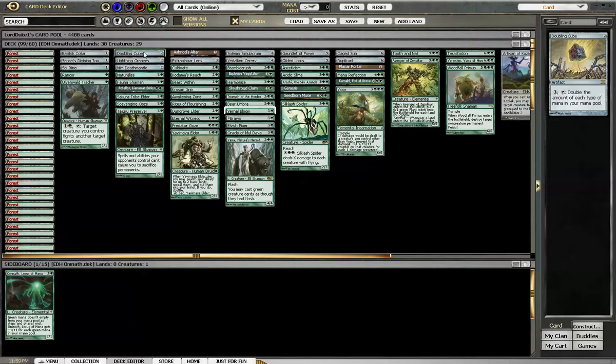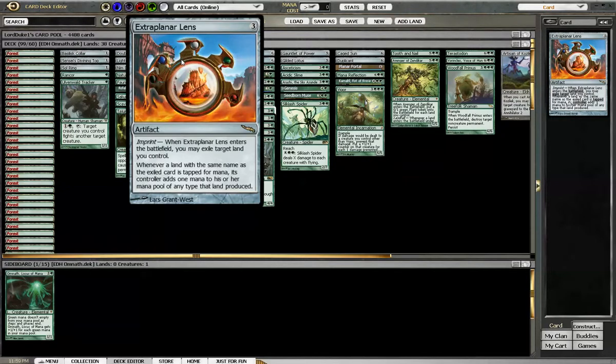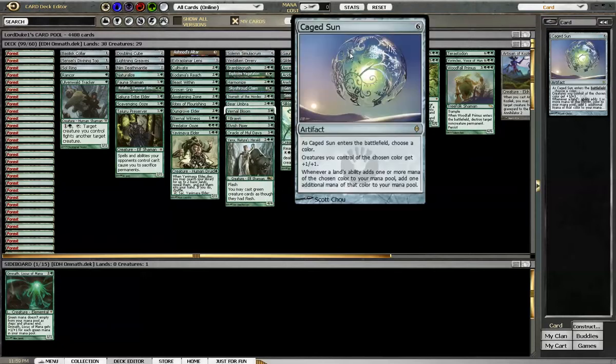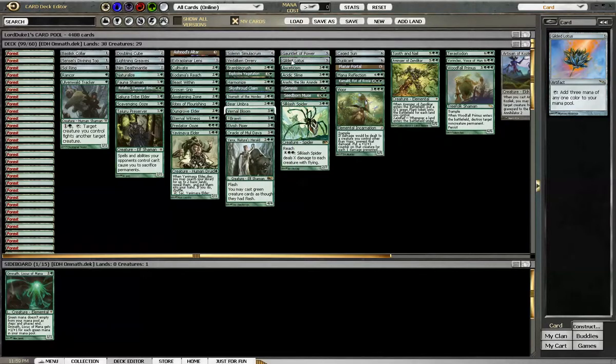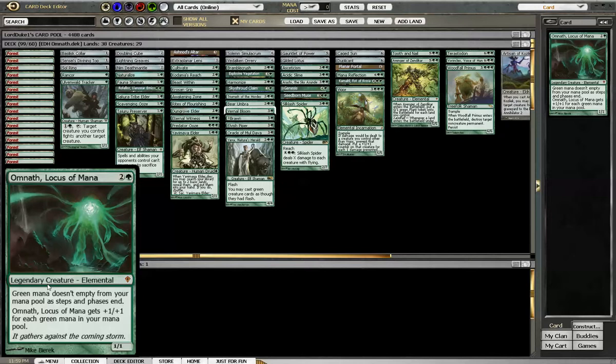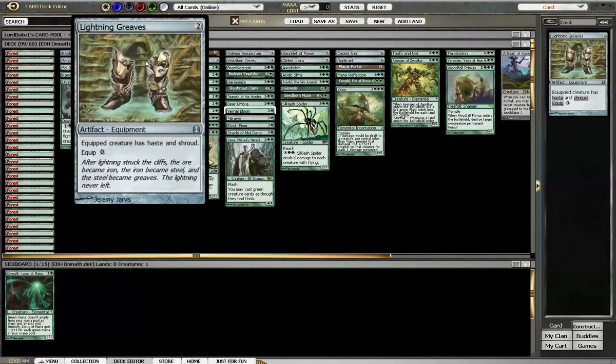Doubling Cube obviously doubles your mana. There's a lot of mana-doubling cards here — you have Extraplanar Lens, Gauntlet of Power, and Caged Sun, all doubling your mana production. With Omnath it's very important that his body grows, and the only way to do that is to dump mana into him. Back to the artifacts, we have Lightning Greaves so we can get Omnath out right away swinging and give him shroud.